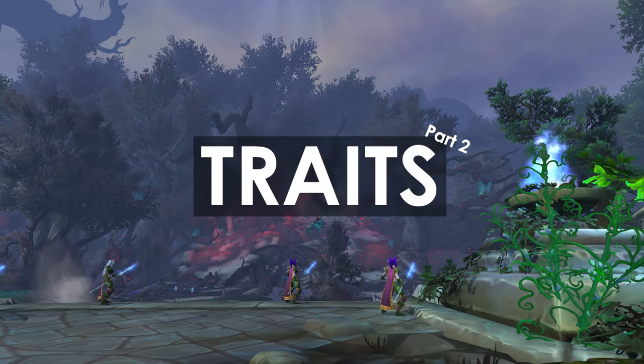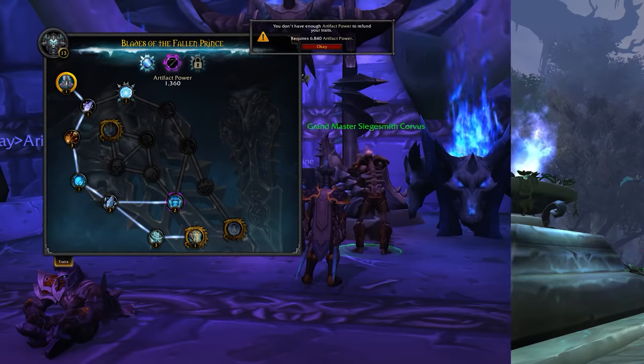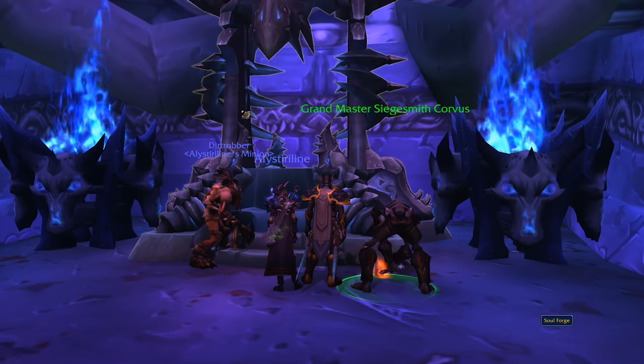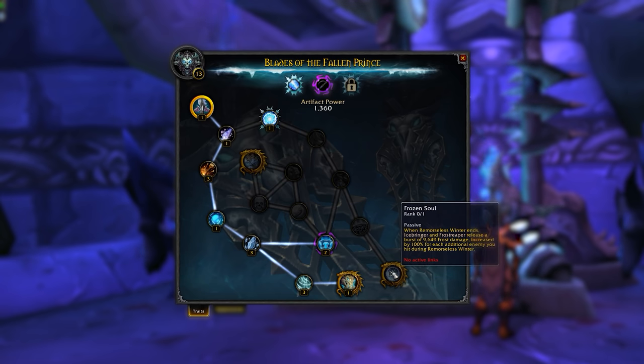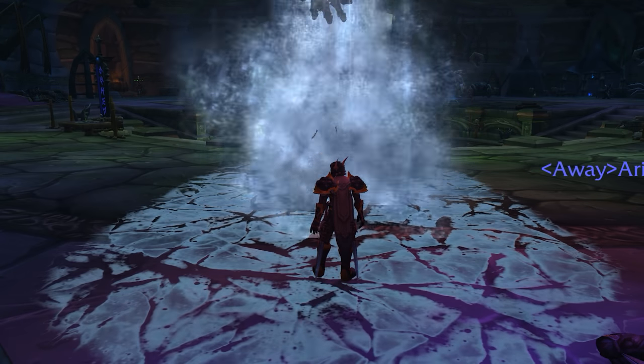You will be able to respec your Artifact Weapon at the cost of Artifact Power, but I really don't recommend doing that because it's just wasted time. You are able to complete the entire talent tree, so the only thing that varies is the order in which you unlock the various traits. Not all traits are made equally, so you'll want to plan them out first. What you want to do is look at the golden traits — the ones with a sort of gilding around them. These are more powerful, so work out which one is the best pick and work on unlocking them first.